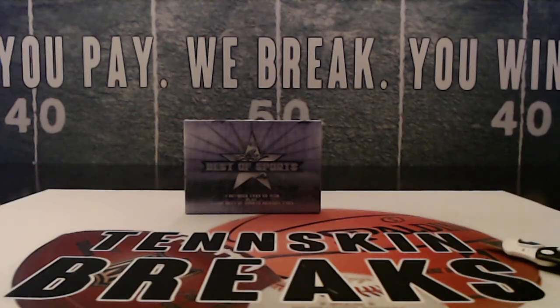All right guys, time for — man, it's been a long time since we've done one of these. 2020 Leaf Best of Sport, this is the one and only. I was able to pick up — cost has significantly increased since the last time we broke these, so hopefully this is going to be worth the wait. You got one buyback card plus one Leaf Best of Sport original card in each box. Chance to pull a Topps Chrome rookie LeBron PSA 10, a Prizm Silver PSA 10 for Luka, autos from Jordan, Acuna, Mike Trout, Kobe, and others. So let's see if we can pull a monster out of here.